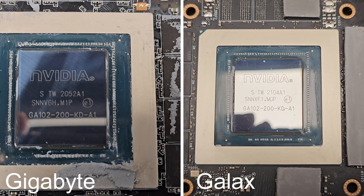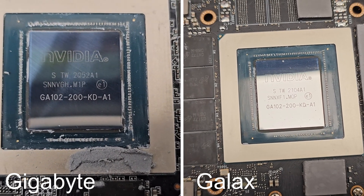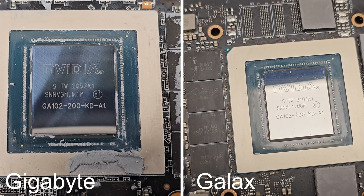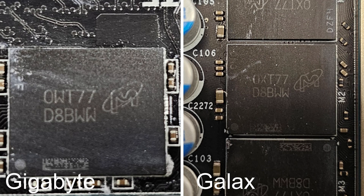Looking at the GPU dies, you can see the dies are in fact exactly the same — no difference there whatsoever. Looking at the memory modules, both are on the same part number D8BWW. The numbers at the top I believe are serial numbers or when they were manufactured. So the memory modules are exactly the same for DDR6.